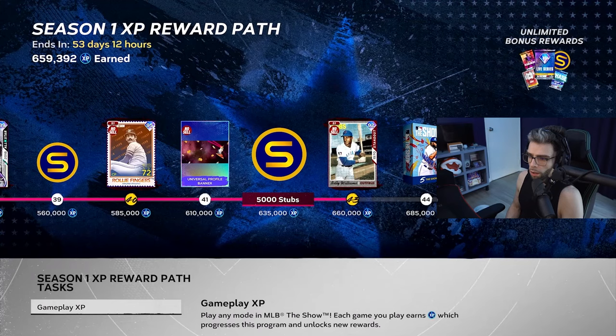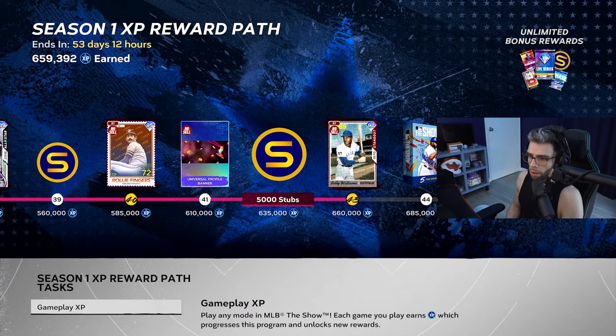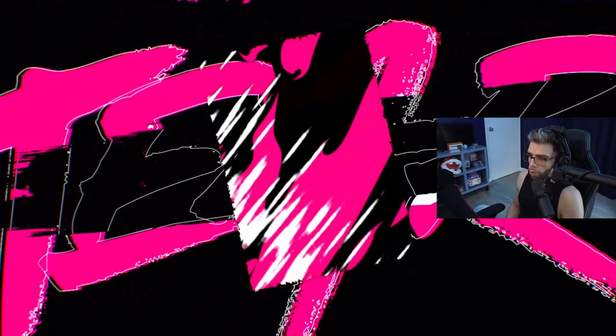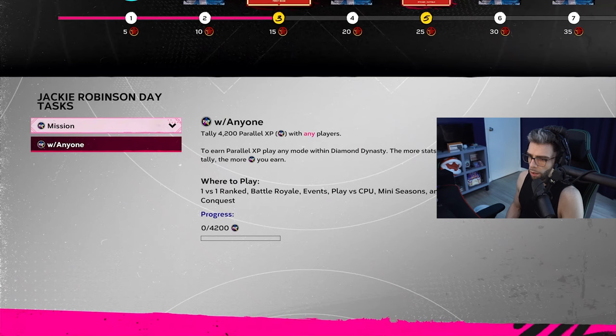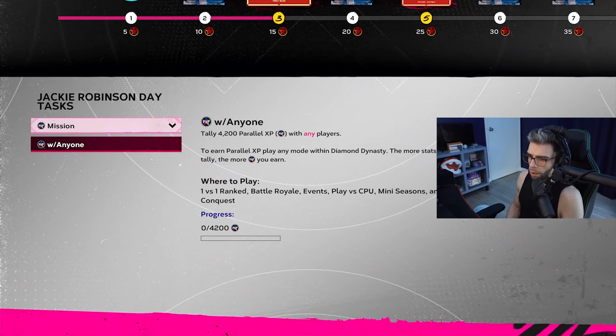We got Buck O'Neill, we got a pack, and did we get a Billy Williams chase pack? Mmm, that would've been chills. Now at this point we're going to hop into the conquest, and I'm going to check if there are missions for the players too. Primary first baseman — there's really no reason not to throw Buck O'Neill onto the team.